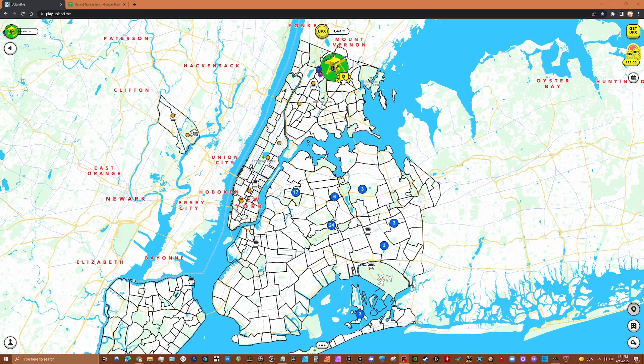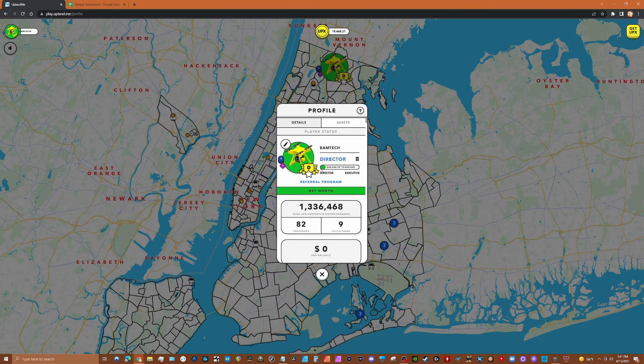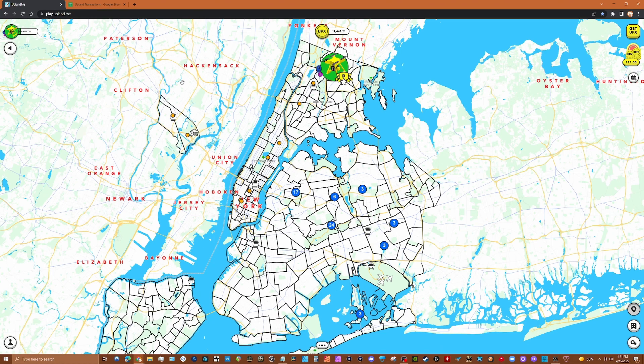A few days before the Queens stress test I was able to level up to Director after finding 3,750 objects in San Francisco in a rare chest that put me over the top. So now I'm a Director — you can see the video on that on my YouTube channel. I'm well over a million now and on my way to becoming an Executive. I submitted my artwork for my custom block explorer so I'm looking forward to getting that.